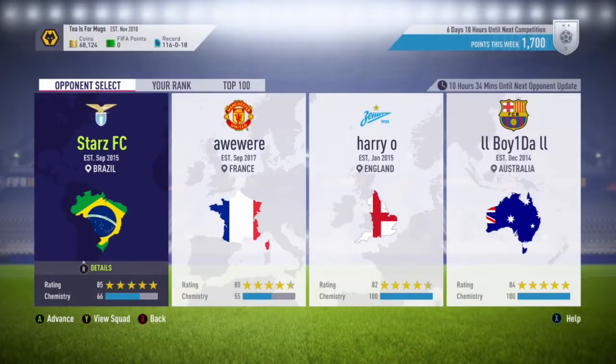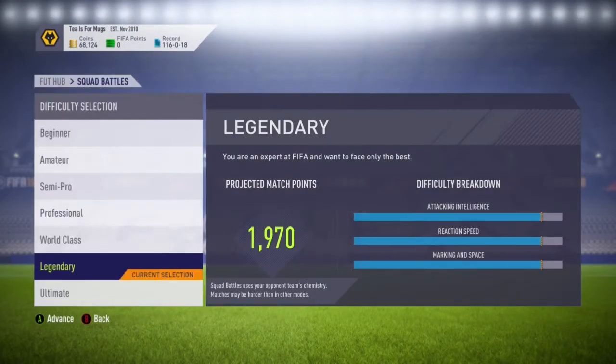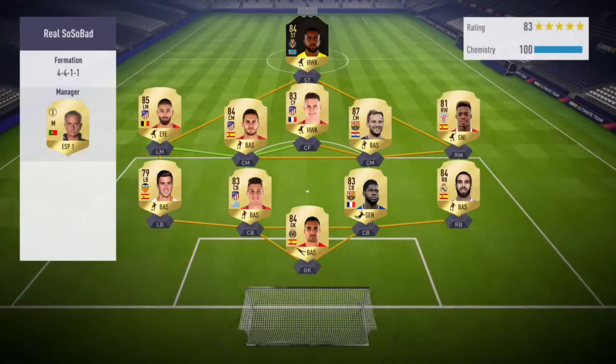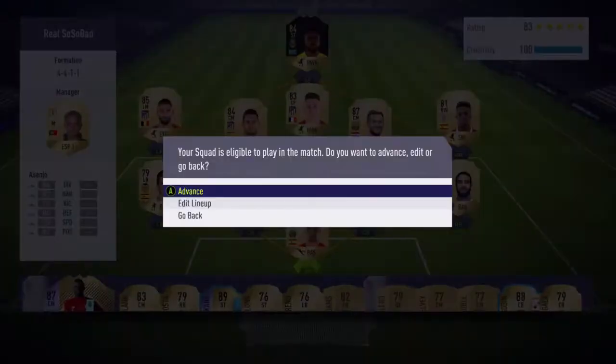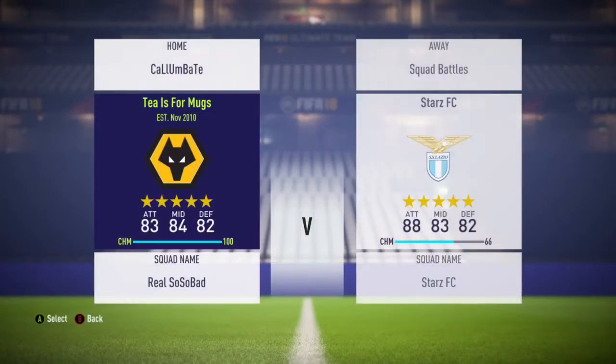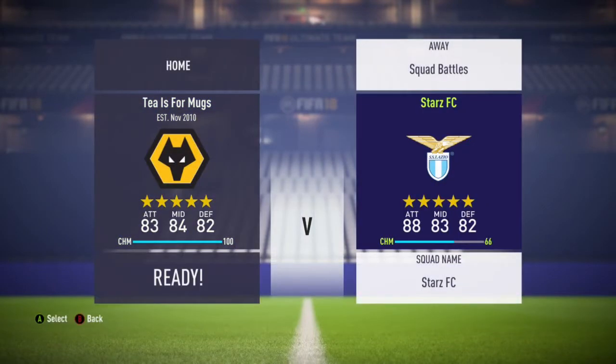The video today is going to be on how to beat legendary in Squad Battles so that you can gain a lot of points and hit that elite at the end of the week, or maybe even top 100 if you're that good. I am not that good. I can't attack — I'm awful at attacking. I have so many chances I just can't put the ball away.